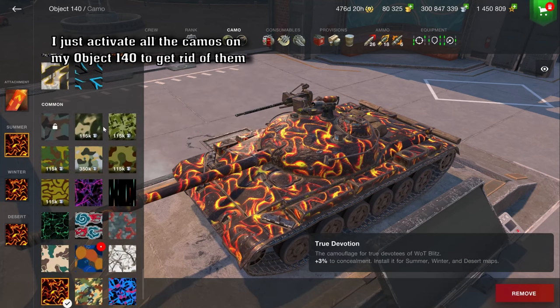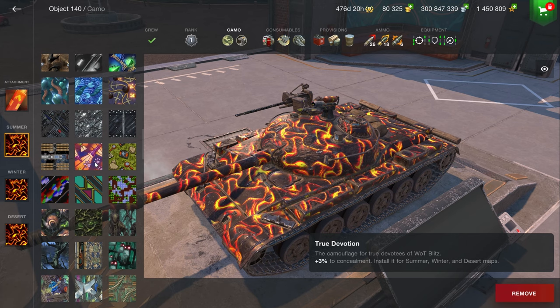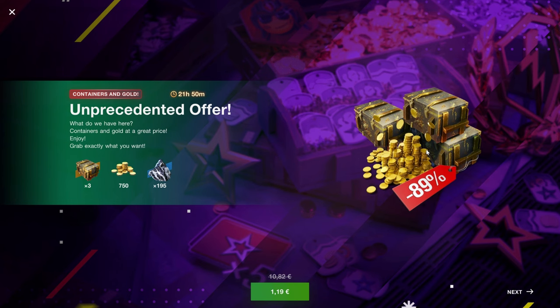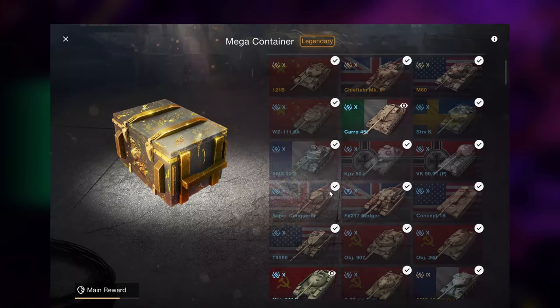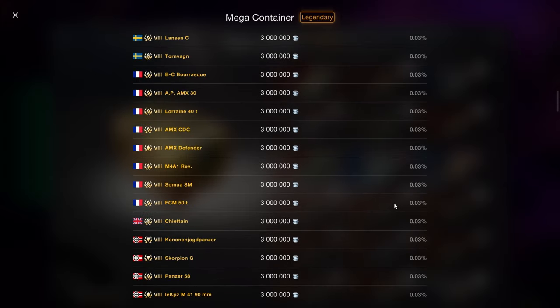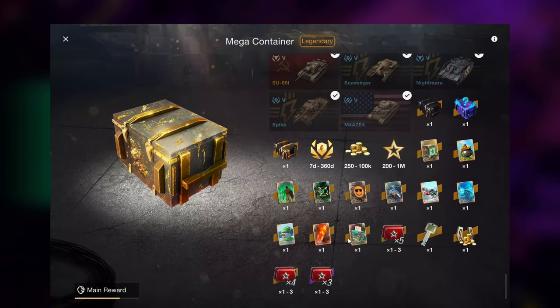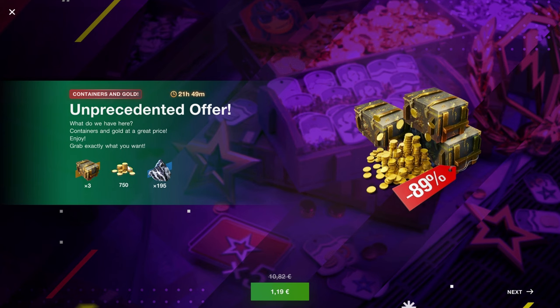The advanced customization options in this game are great if you do like to collect camos, avatars, backgrounds, or whatever. But the thing is, they're all worthless. And obviously, there are always these little special offers that you might or might not get. For example, this time with the mega container — which isn't really that mega at all — because if we have a look at this, the drop chance per vehicle is 0.03%. So there isn't really anything to get here. Most of the time you're going to end up with what is hidden all the way down at the bottom — probably about 200 free XP from a container like this. So while it only costs 1.20 euros and does have 750 gold, if you get something like this, just get the crates. Disregard them ideally, but 750 gold for 1 euro is fine.